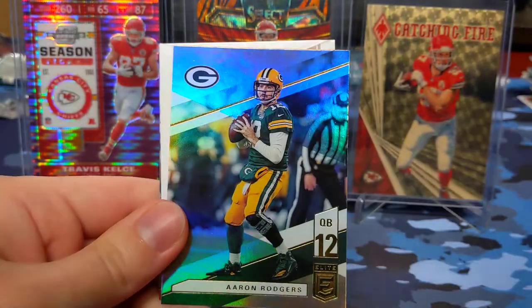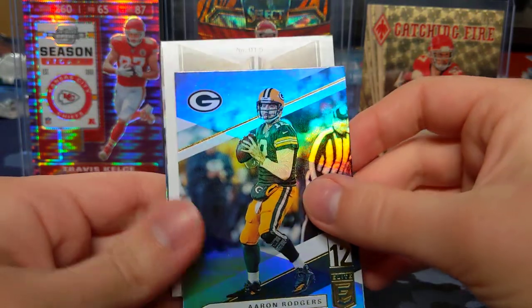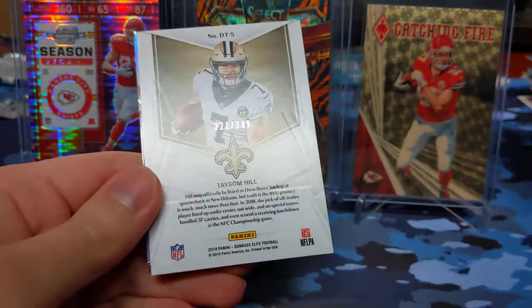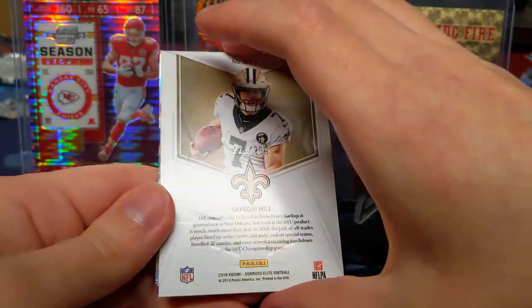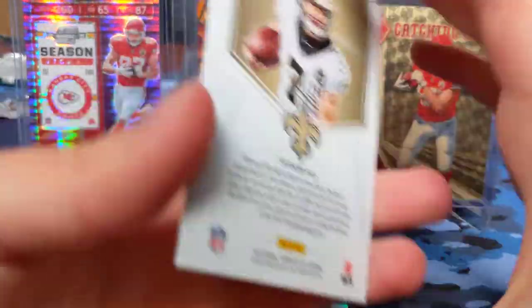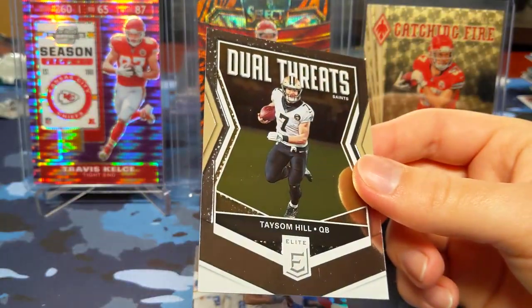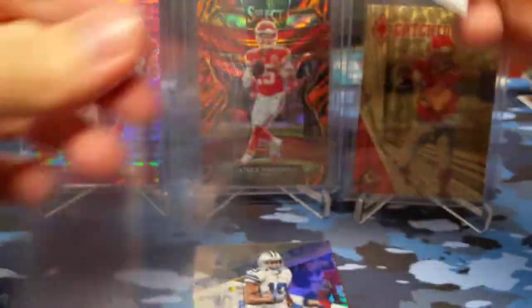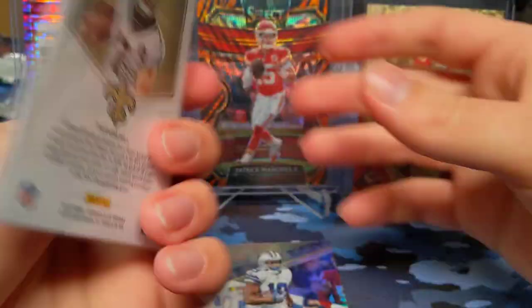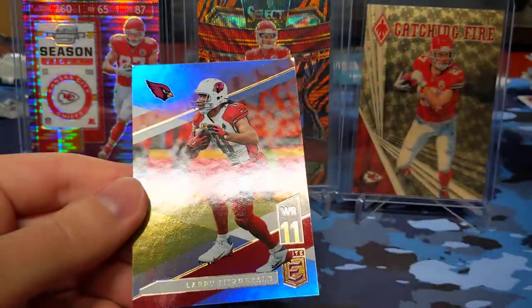Last pack of Elite. Joey Bosa — oh, I think this is a Pen Pals coming up — Aaron Rodgers. This is Taysom Hill. So this is not an auto, it's Dual Threats. I thought this part was going to be Pen Pals but it's not — Dual Threats, Taysom Hill, out of 299. Amari Cooper and Larry Fitzgerald. I guess I was hoping too much for an autograph out of that.